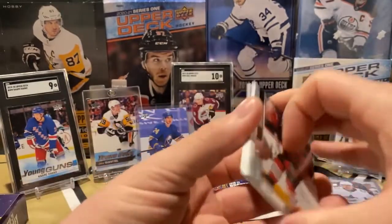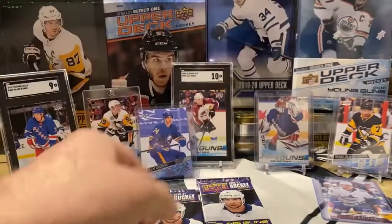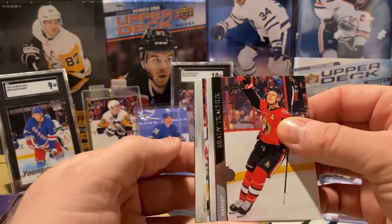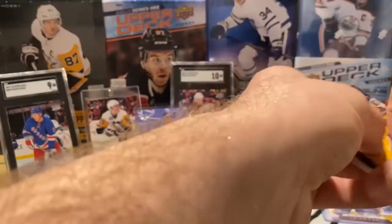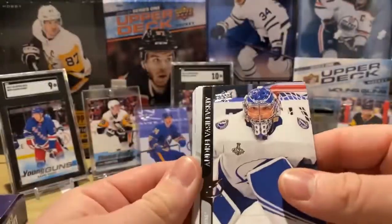There's our Young Gun Canvas — we'll save that one to last. Ty Smith was another good one to get. Oh, there's another Young Gun, so we got two more Young Guns.